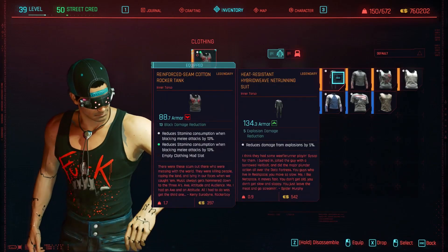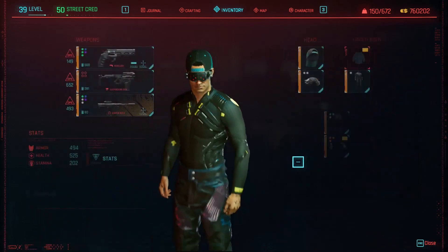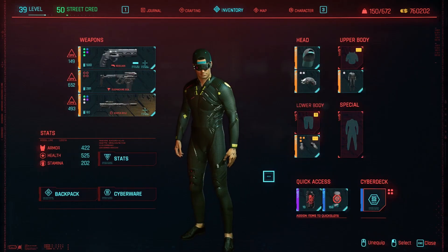Hello everybody! The Netrunner set is a shirt — a full body suit that covers your entire body, but you can still wear other equipment on top of it.